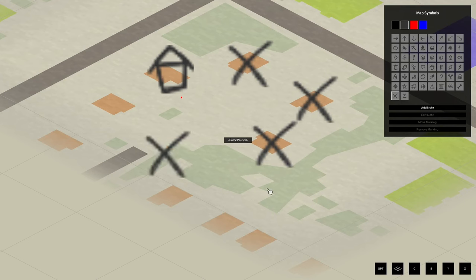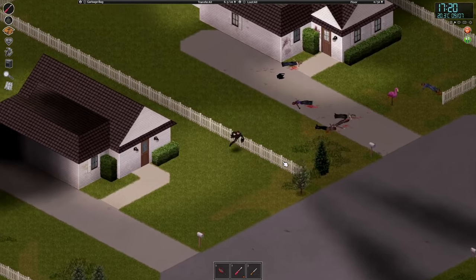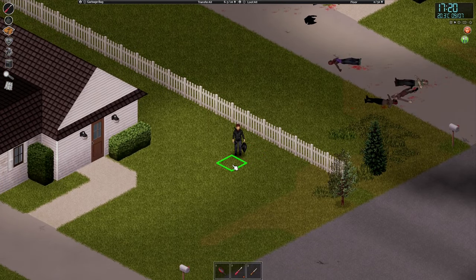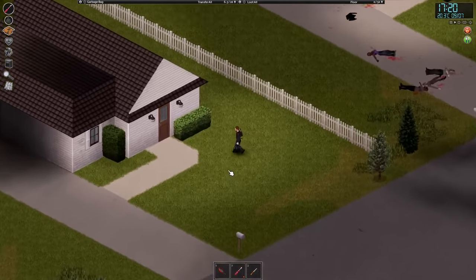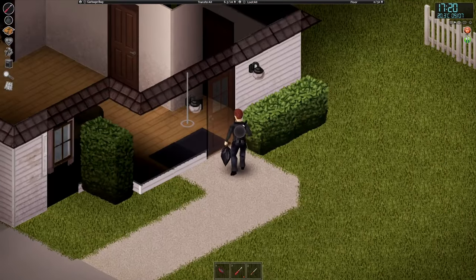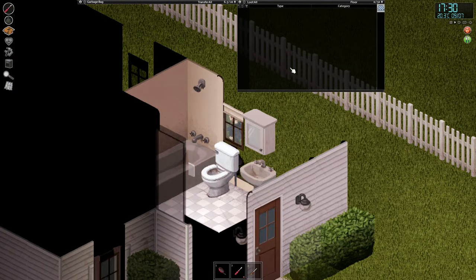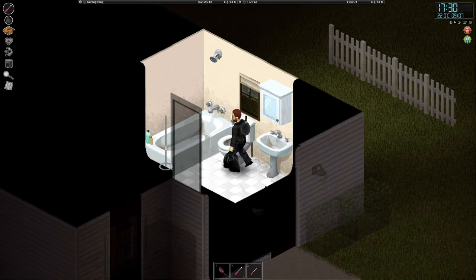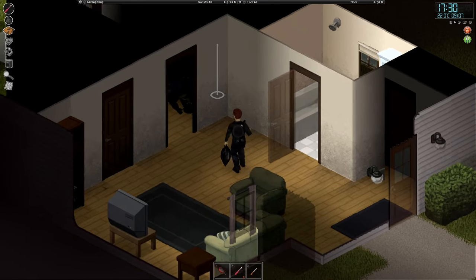The next home we go to there might be a house alarm. If that happens, zombies can hear it over a range of 600 tiles - that is like half the town, it's nuts. Not every single zombie will actually come, but then it's like okay, we're just gonna leg it.